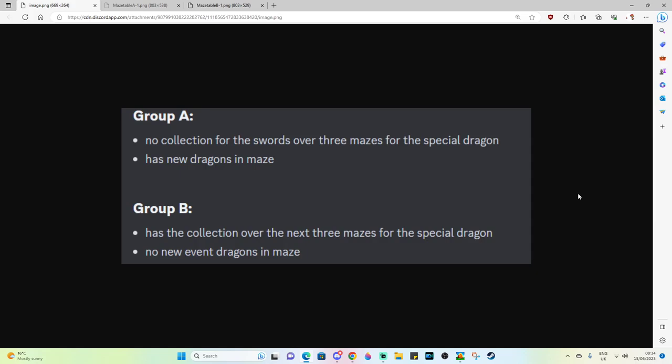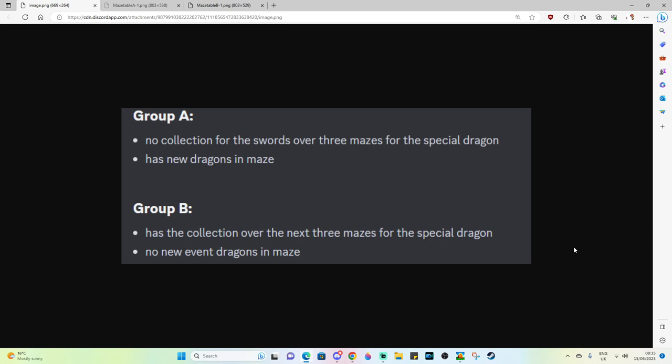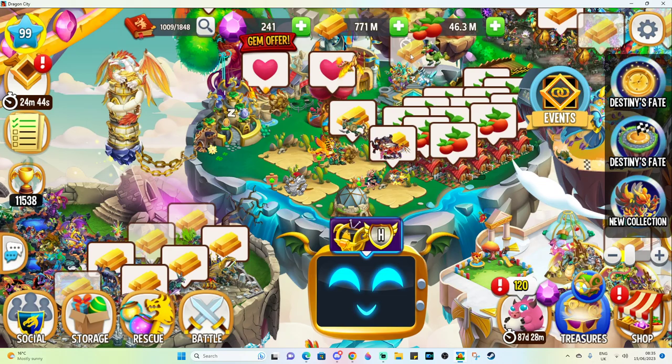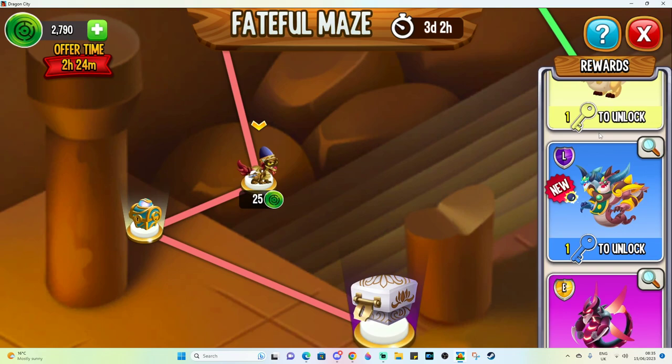Essentially, the difference between Group A and B players is that there is no collection for swords over the three mazes for the special dragon in Group A. Group A has new dragons in the maze; Group B has no new event dragons in the maze, but they have a collection over the next three mazes for a special dragon. I am clearly in Group A because we have that new dragon available in the maze.